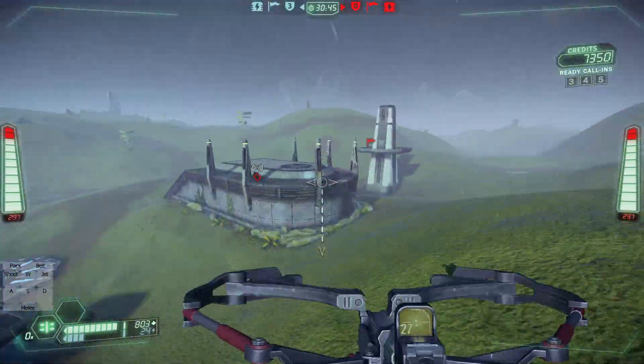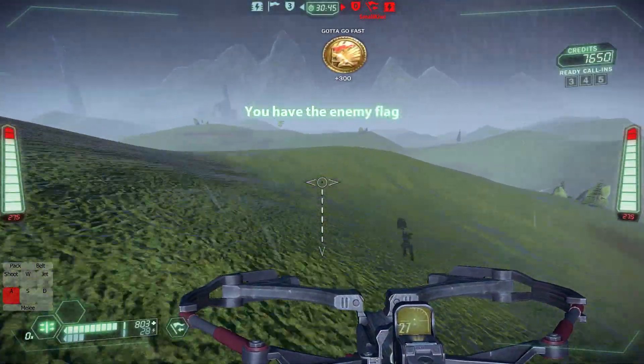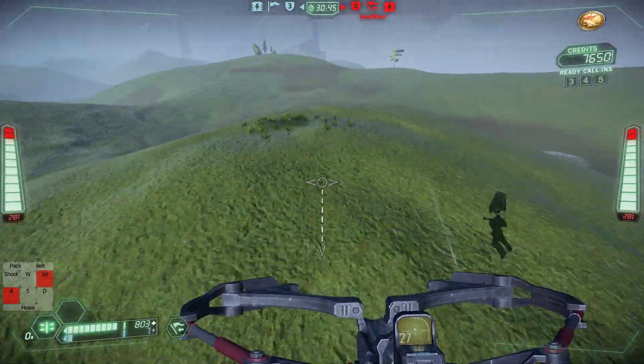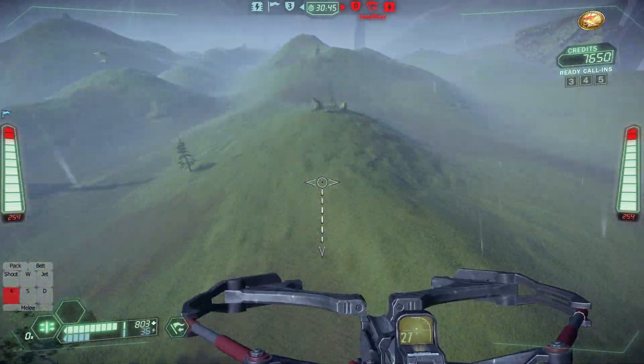Nitron at the bottom here. You should grab around 290, maybe a little faster. Once more, use terrain to direct yourself back towards home.